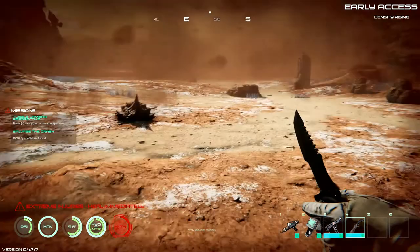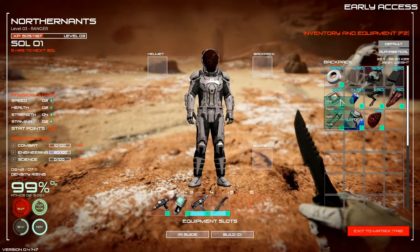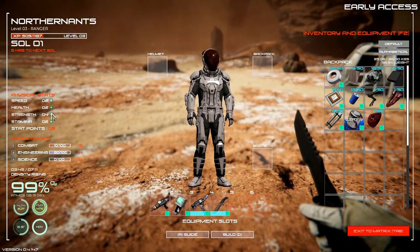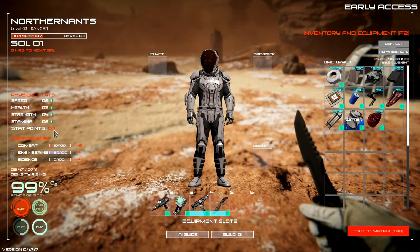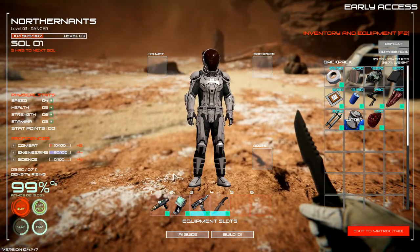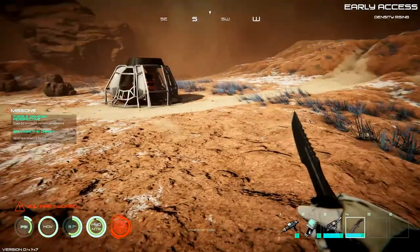Seek medical assistance immediately. These little buggers are vicious. This time I found food, but I did not find a medkit yet. Let's give ourselves a little more health. We got some points saved up — we're gonna get a little more strength so we can carry a little more, and some speed, just in case we have to run from something. After this update, trust me, we're gonna have to run. There's quite a few things out there trying to get ya.